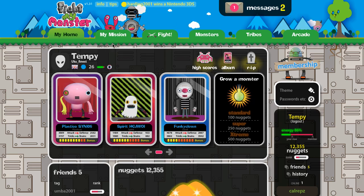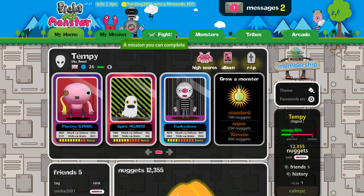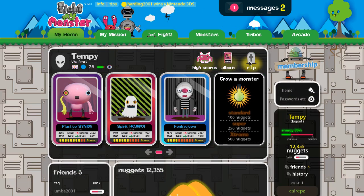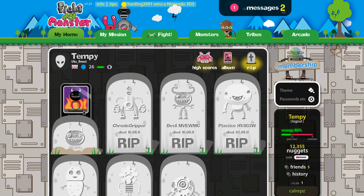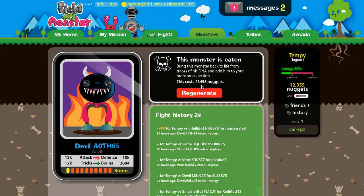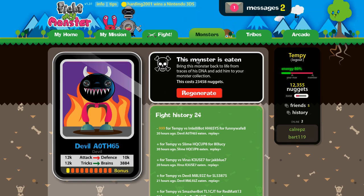Hi guys, it's Semp here again. Today I have a monster which needs to be resurrected, but I don't have enough money. It costs 23,000 nuggets to regenerate this monster, so I thought I'd give people a few tips on how to make nuggets in Fight My Monster.